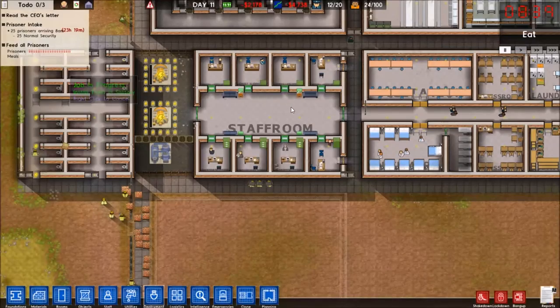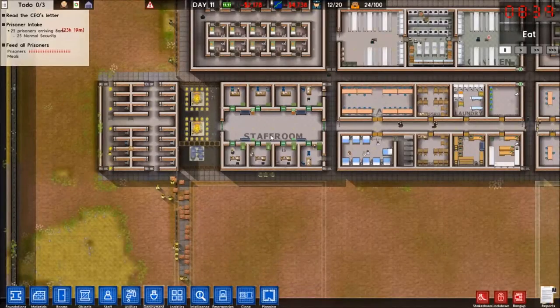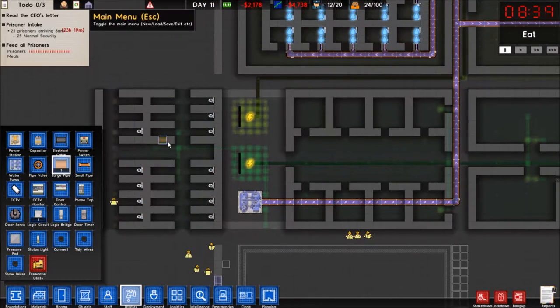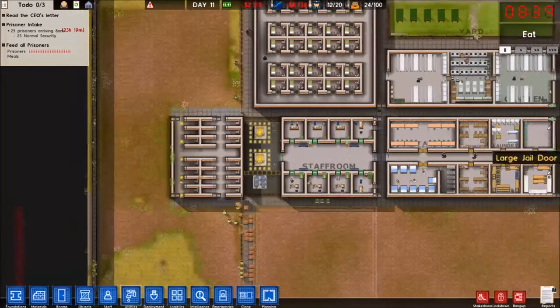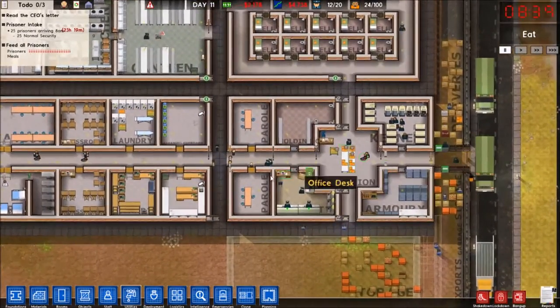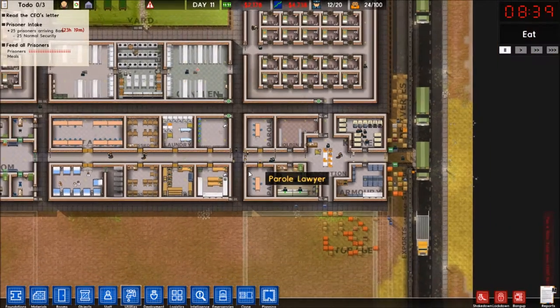I also figured we'd sort of have all the offices semi-centralized. Do I have anything resembling pipes? There is no pipage at all in the solitary wing. That's definitely not going to cause any problems somewhere down the road. We have an actual holding cell, some parole rooms. These are probably not quite enough parole rooms.